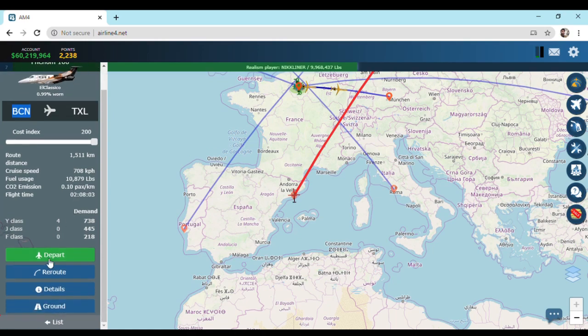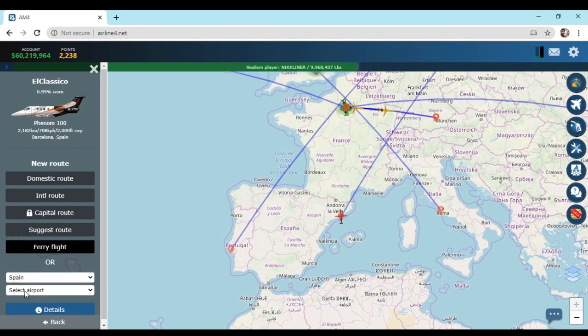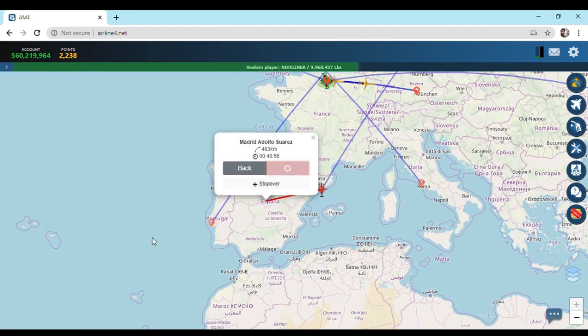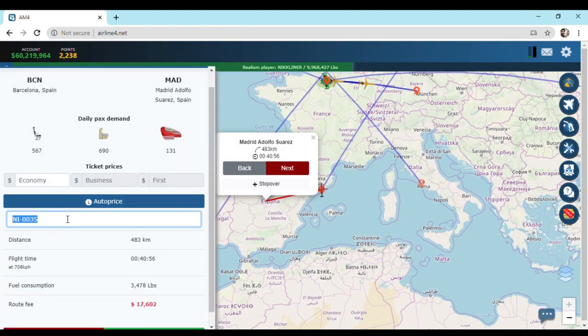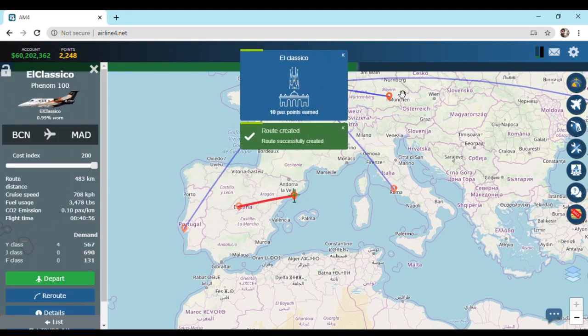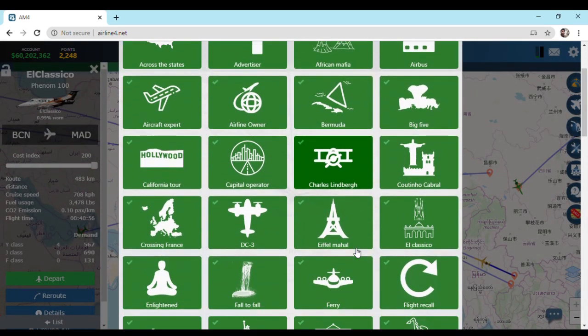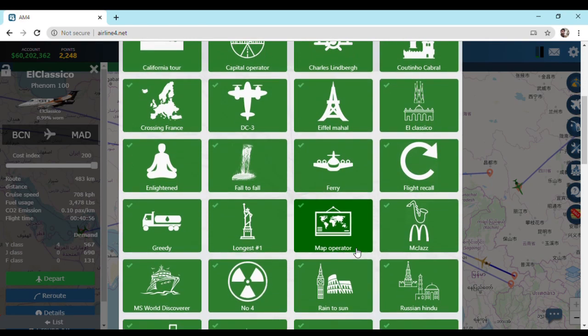The airplane has now reached Barcelona. Let's reroute this plane to our desired location, which is Madrid in the same country. Auto press and rename the route to El Clasico. Creating route, and as we can see this achievement is unlocked and we have received 10 tax points. Let's head to the achievements page one more time to see if it's unlocked — and as we can see, this achievement is complete.